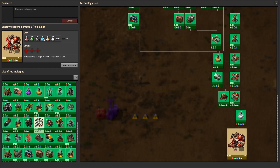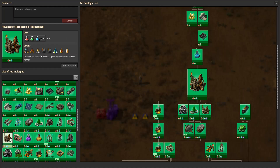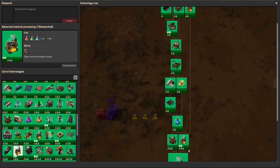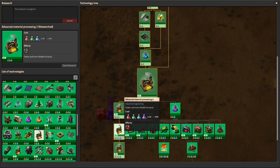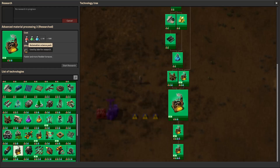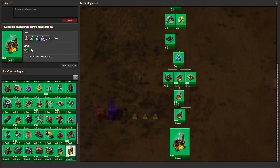To start off, we need to research the capabilities for advanced ore processing. After advanced ore processing 1 and 2, we unlock tiers three, four, and five. Three requires 500 red, green, and blue science packs. Four requires 500 red, green, blue, and purple science packs. And five requires 1000 red, green, blue, and purple science packs.